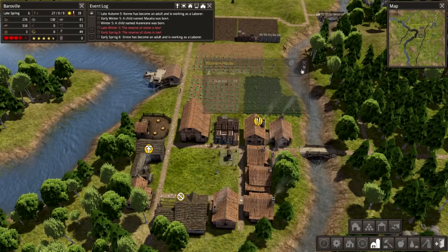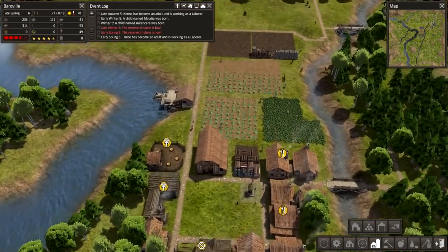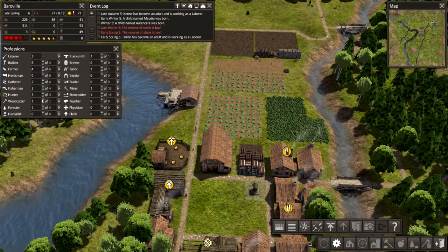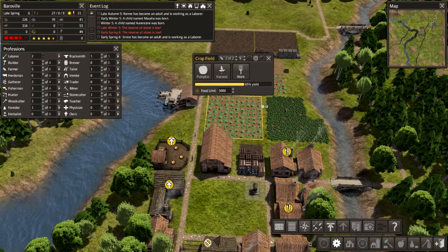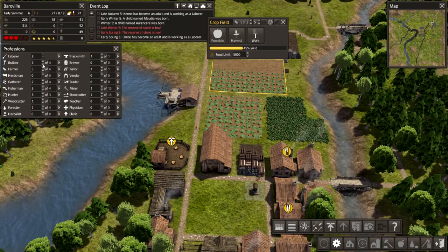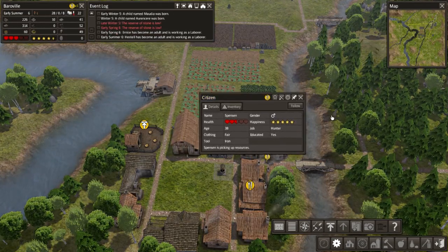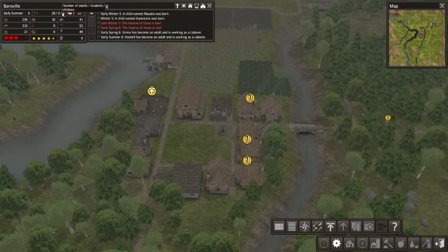Are you out of food? You are out of food. Oh god, everyone's starving — that's very bad. We do have a lot of laborers though, so let's get a gatherer, fisherman, hunter, and let's go another farmer as well. Okay, so that put two to work there. Let's drop our builders back to three. There are citizens that are hungry. It's this damn baby boom we had! Stop being hungry — more food production people, pick it up!